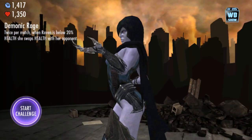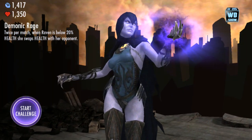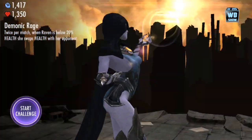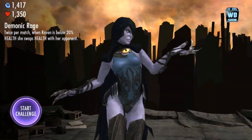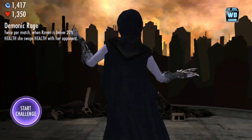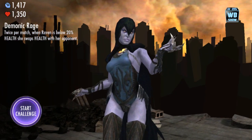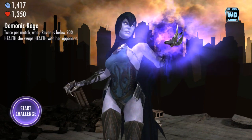Look at that glow — that is just really cool, I like that glow. This is what she looks like. Demonic Rage is what she has: twice per match, when Raven is below 20% health, she swaps health with her opponent.